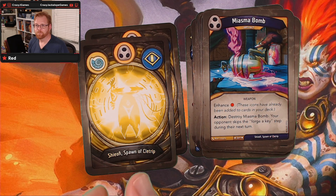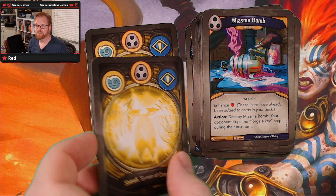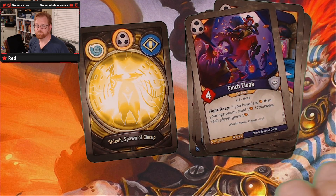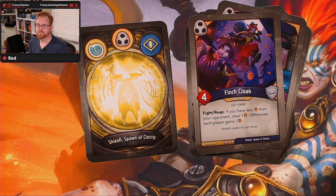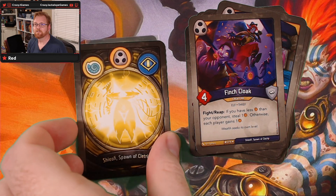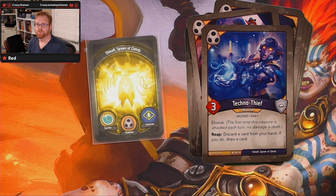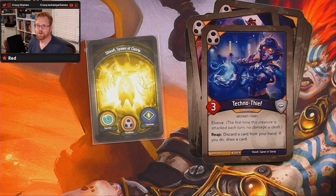Miasma Bomb — destroy Miasma Bomb and your opponent skips the Forge Key step during their next turn. It's got added damage. Then we've got Finch Cloak — Bite Reap: if you have less ember than your opponent, steal one; otherwise each player gains one. He's an Elf Thief four. And the last card: Techno Thief — Elusive. Reap: discard a card from your hand, if you do draw a card. That's pretty cool.